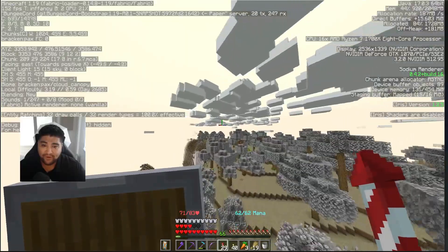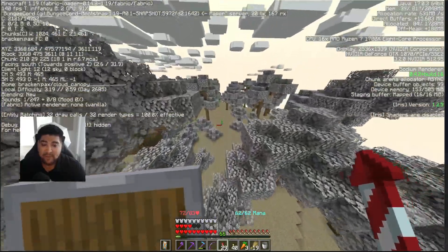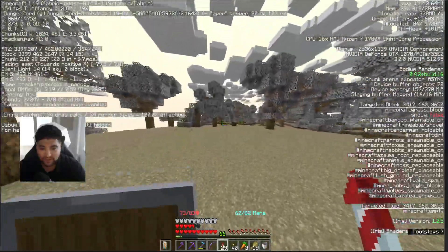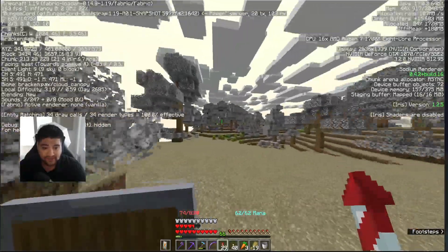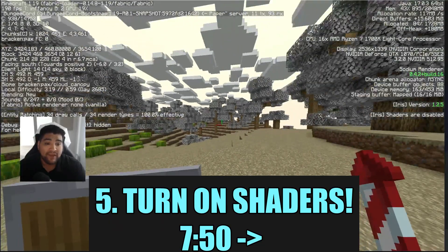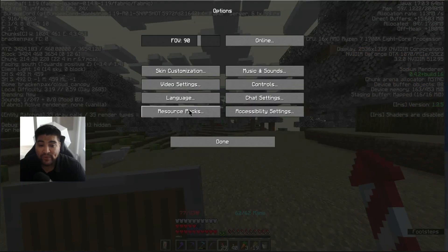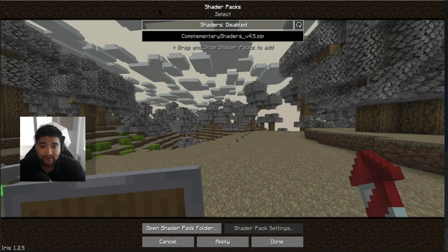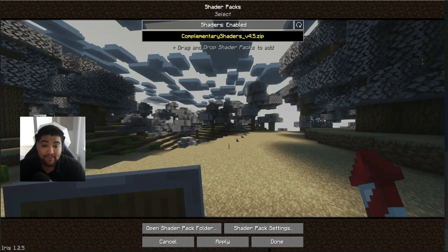As we fly around we're still seeing lots of clouds and trees. There's some chunk generation happening since we're flying through unexplored areas. Now because we've downloaded the Iris mod, if we go into Options and then Video Settings, we now have the Shader Pack option. Shaders can be enabled or disabled here — I want them enabled with Complementary Shaders, which I recommend 100% of the time.